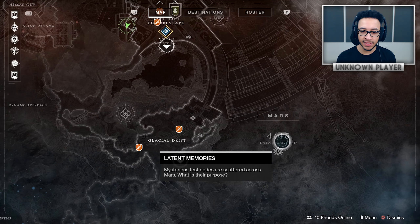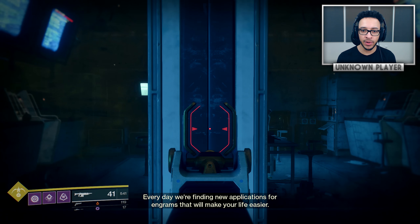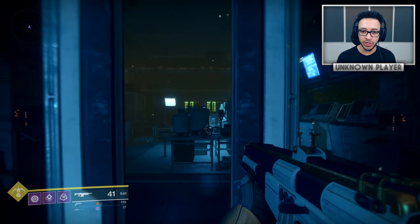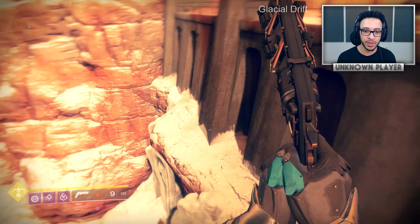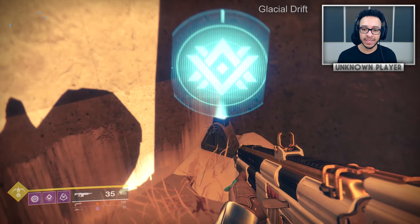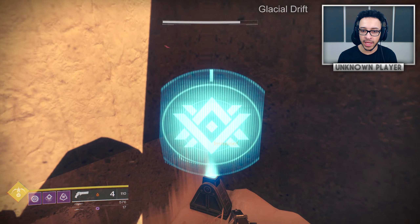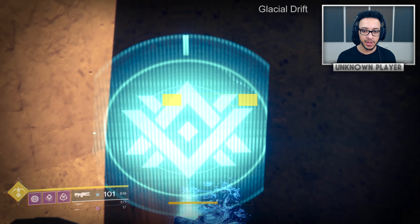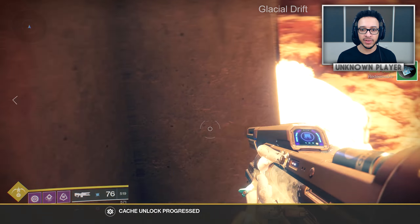These are called latent memories. Your first very easy one is literally opposite the terminal - activate the system, the door opens for a second, and you can shoot the little thing behind the door. They're going to be in very hidden and annoying places - one for example is off a cliff in a corner. They are color coded: blue means you need to use an Arc weapon on it, so switch to something like the Cold Heart and pop it - you get a Mars token every time.